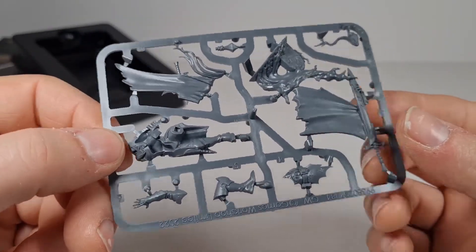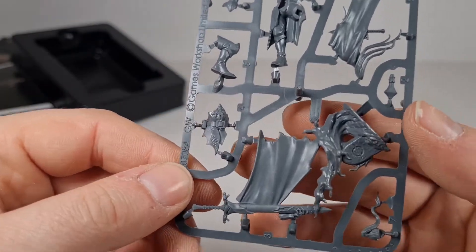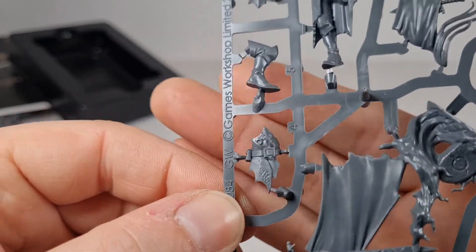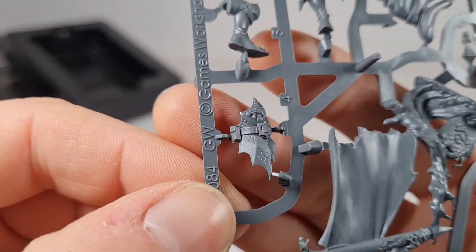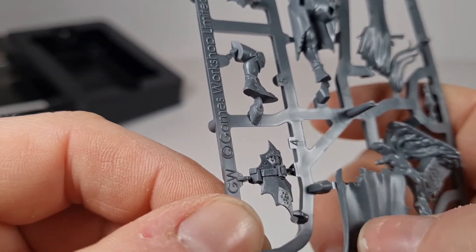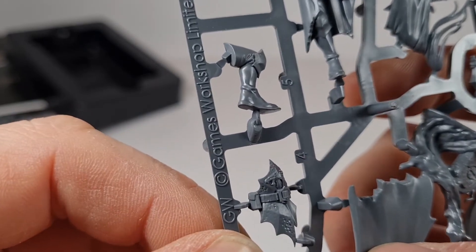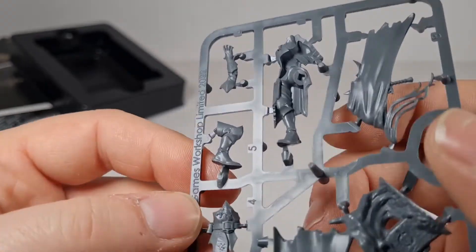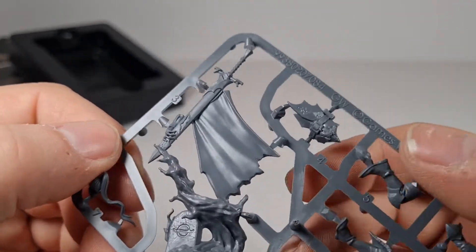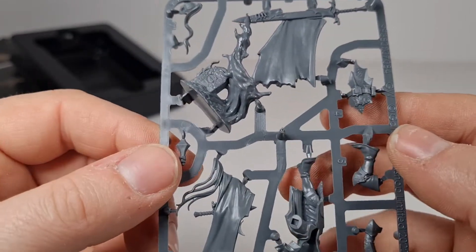So here he is, and I have to say the detailing on this is really, really amazing. Even down to the pitted corrosion on the armour — it's just phenomenal. Even this side here, I don't know if you can even see it on the camera, just ever so slightly. It's there on the knee guards, on everything. It's just really, really phenomenal.